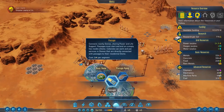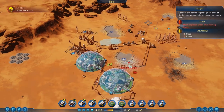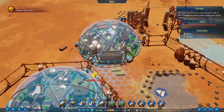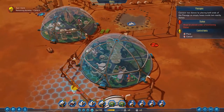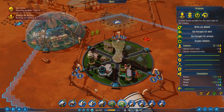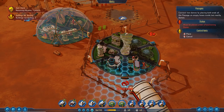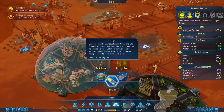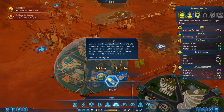Ooh — domes passage! No way. Yes, you can connect domes now! Oh that's great. I have no clue how you do this. Passage ramp... passage. Okay: 'connects nearby domes sharing power and life support, passages must start and end on an empty hex inside of a dome.'